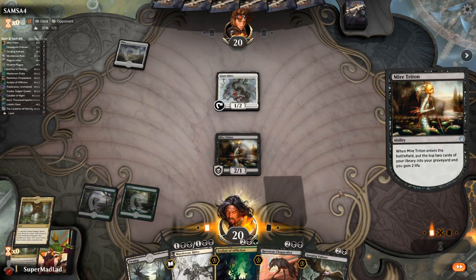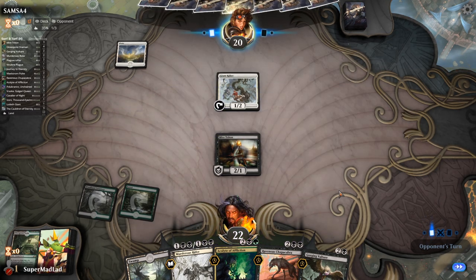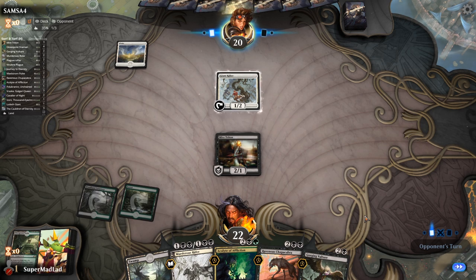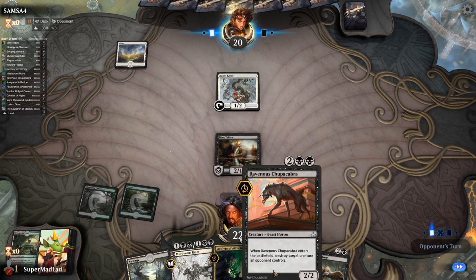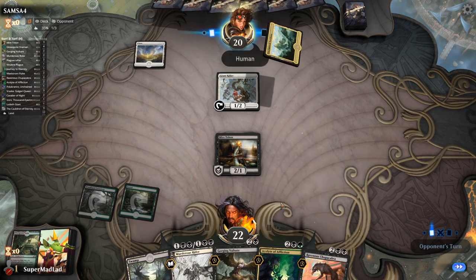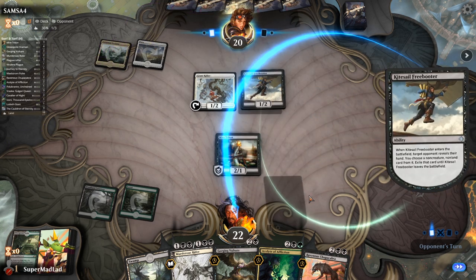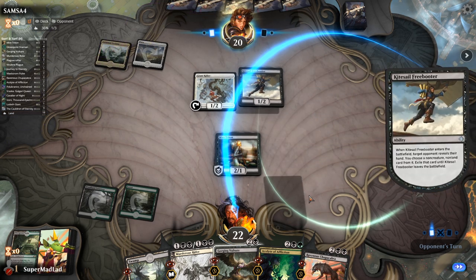Mire Triton comes down, thins the deck, but hits absolute garbage — unfortunate. Hopefully Gorging Vulture can do a little bit. We did want a land to get to four mana, but we can play on three. Our opponent plays a Human. Help yourself to my non-creatures — I have none of them.